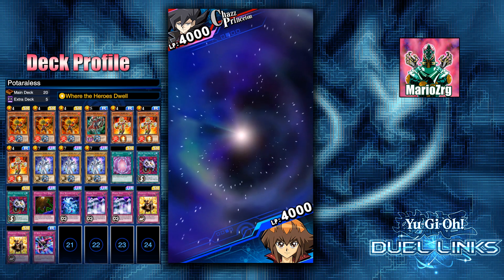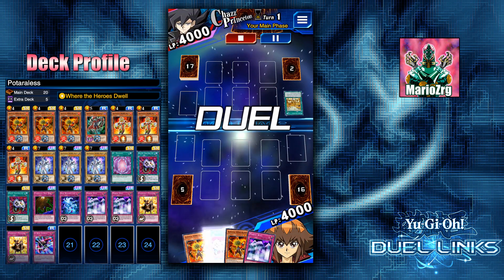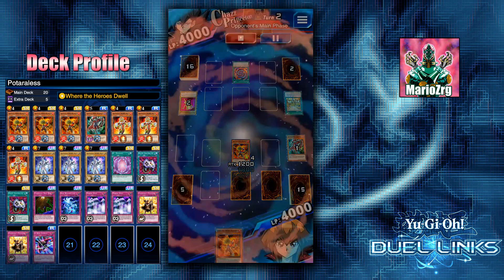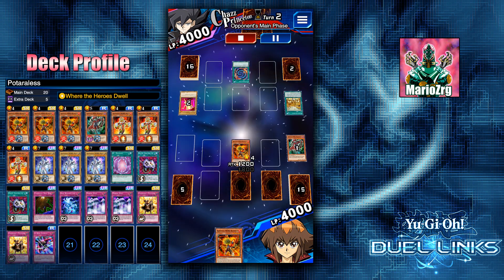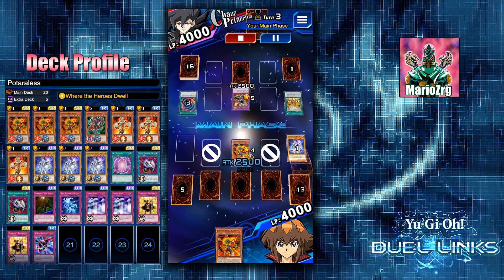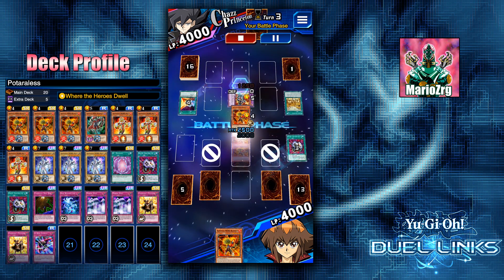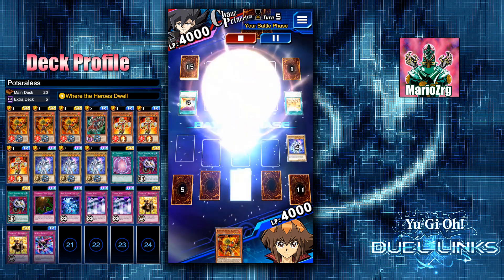Here I have a full-on anime replay — this duel was really fun. We're going up against Chazz and he's running Ojamas. We're going first; I set two back row and mill the Necromancer. He goes for the Polymerization immediately summoning the Ojama Knight. He's gonna lock two of my back row, but I wasn't worried because I had the Enemy Controller and the Mirror Wall. Smartly he doesn't attack, just waits it out, and then I draw into Floodgate which is just more protection. I try to attack the Knight using an Enemy Controller but he has the Half Shut so I can't destroy it. He doesn't attack again, so I mill another Neos and decide to just crash.